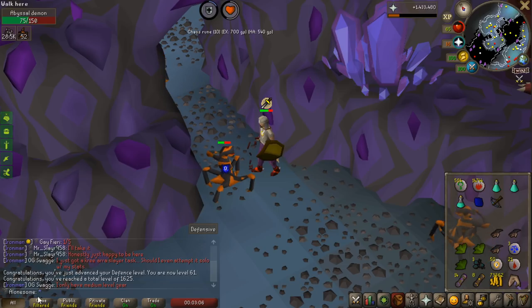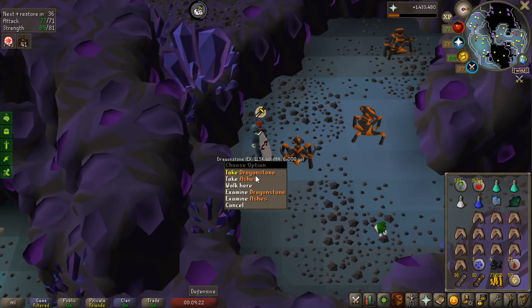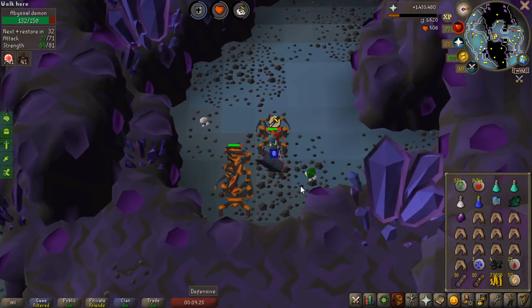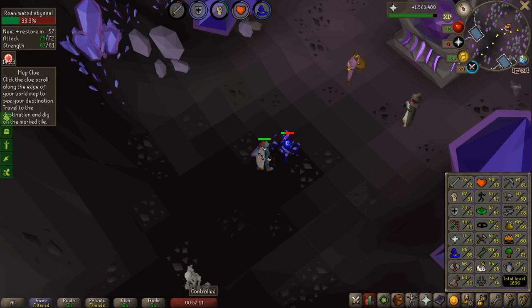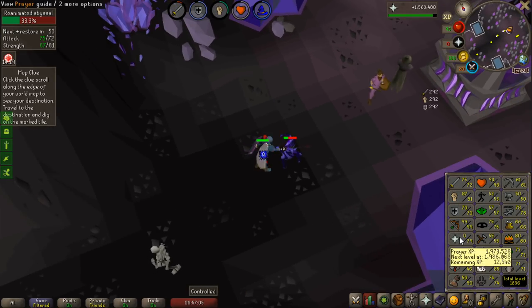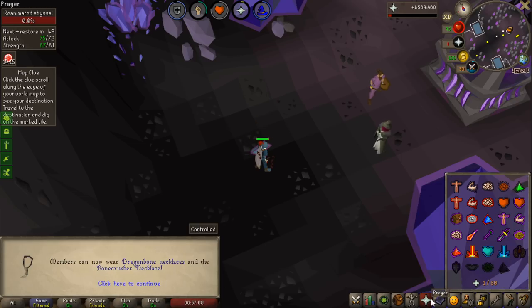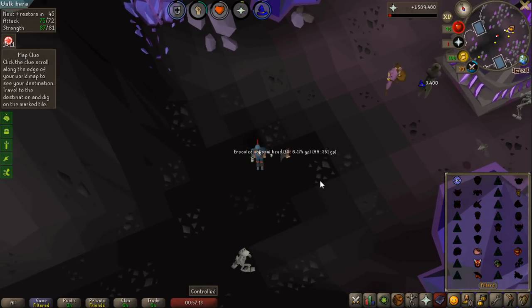I can finish the task with the Abyssal Whip and get some combat experience from the melee stats, which are just terrible right now — 99 ranged compared to like 60 defense. This is why I made the Ring of Wealth, and another Dragonstone that I can make into a glory in the future if I get a higher crafting level. Got some Abyssal heads from that task as well, so that is going to be enough to get me all the way to 80 prayer, which is another 100 League Points.